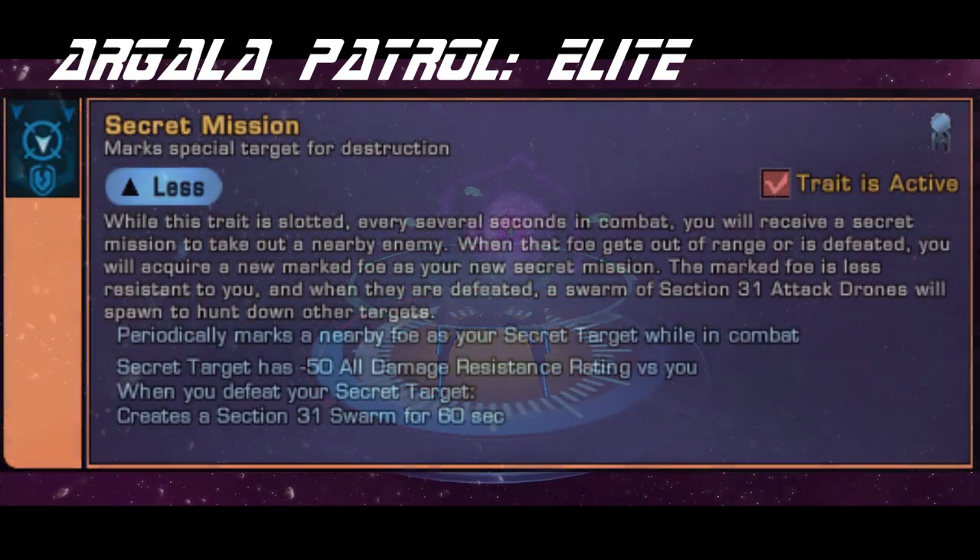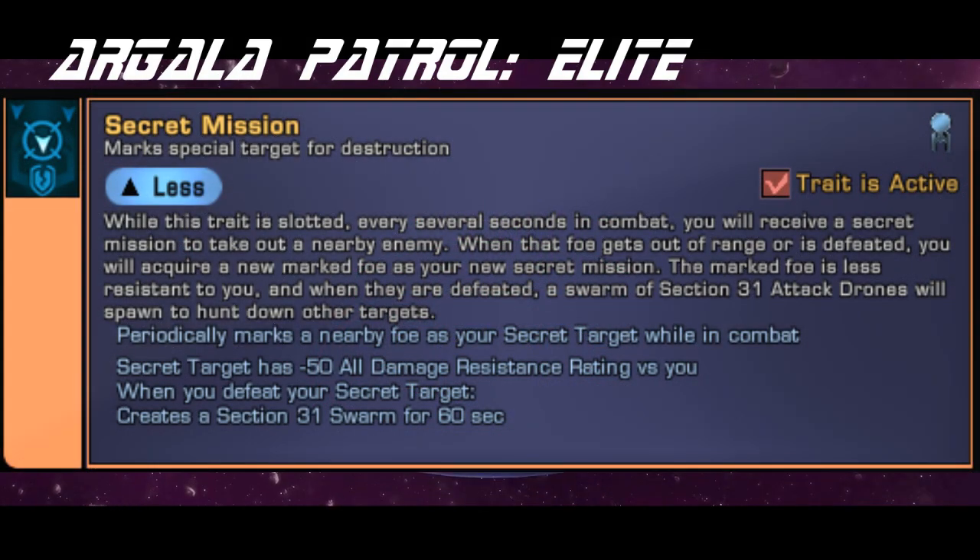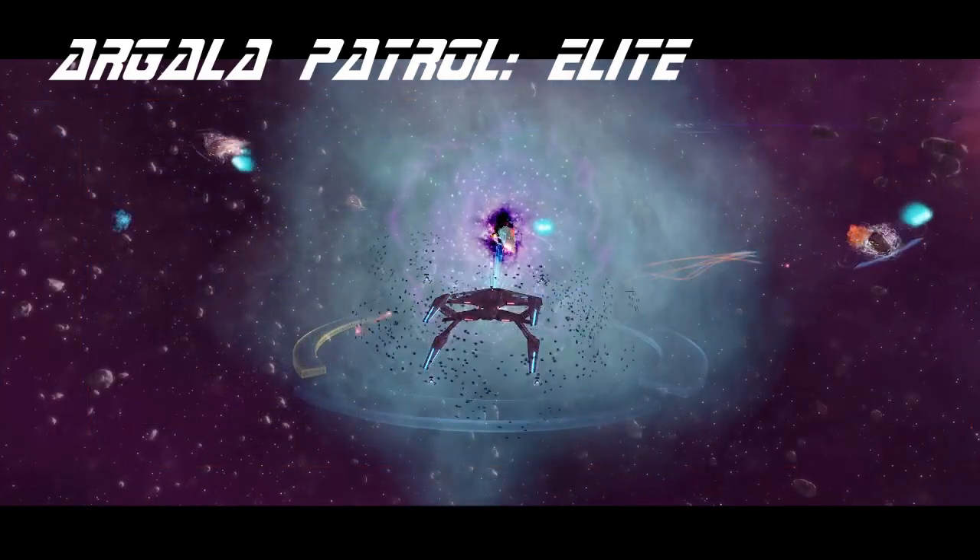The trait Secret Mission has a rather unique effect. It randomly marks a nearby enemy as your secret target, which will have a resistance debuff. If you kill this enemy, you will summon some attack drones to attack other enemies. It's a fun trait that performs decently.